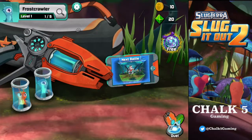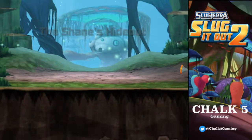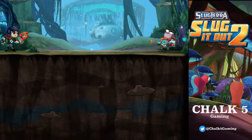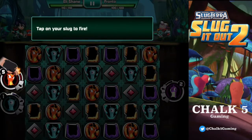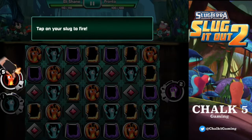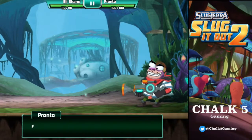Next battle. How do we do this? Where am I clicking? Did you press duel? Shane's hideout. Here we go — going against Pronto. Pronto will teach you about slugs. We're tapping his slug to fire, so that's going to cancel each other out. My slug blocked your attack.